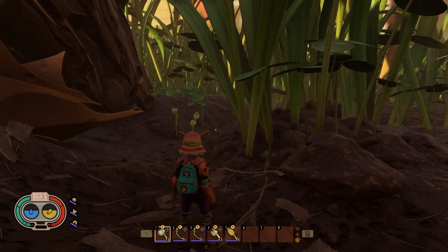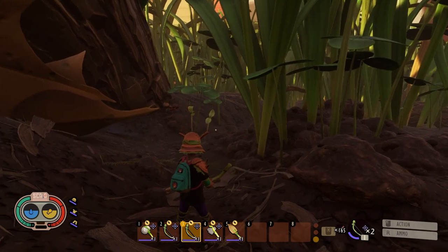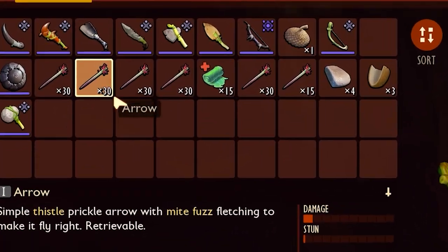So how to take down wolf spider in Grounded? You need one spring bow — you can get two of them — and you need to have about 100 arrows.